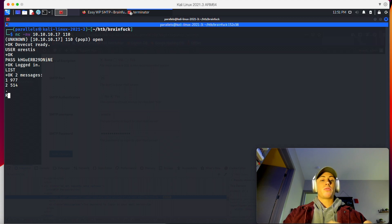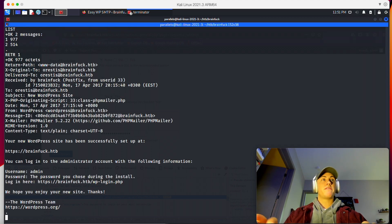The way to read these is the RETR command followed by the message number. We'll read the first email — it's addressed to our email address and is basically just a WordPress notification saying that SMTP was set up correctly on WordPress. Nothing too interesting there.